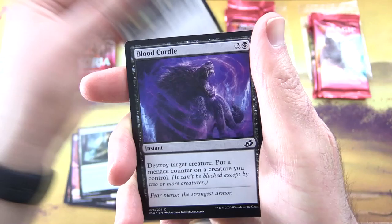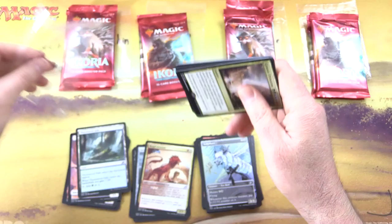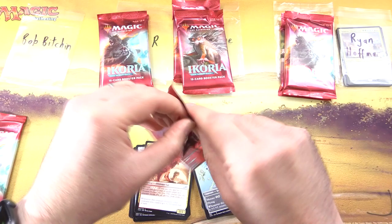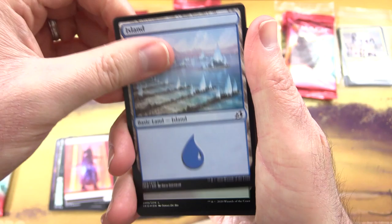Genesis Ultimatum is a Sorcery for seven. Look at the top five cards in your library, put any number of permanent cards from among them onto the battlefield and the rest into your hand. Exile Genesis Ultimatum — pretty crazy. Uncommons: Exuberant Wolf Bear, Savai Crystal, Regal Leosaur, and Evolving Wilds — they actually had the cheek to reprint it. Humble Naturalist, Maun Serval, Startling Development, Drannath Healer, Blood Curdle, Bush Meat Poacher, Drannath Stinger, and Volpakeet.